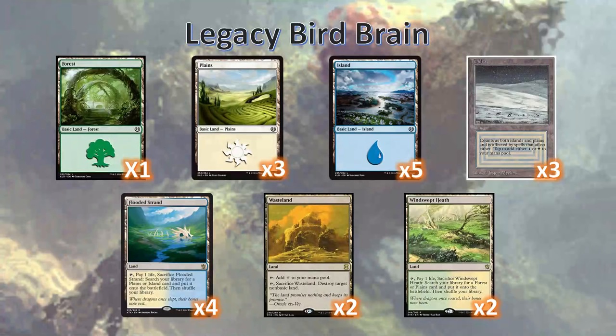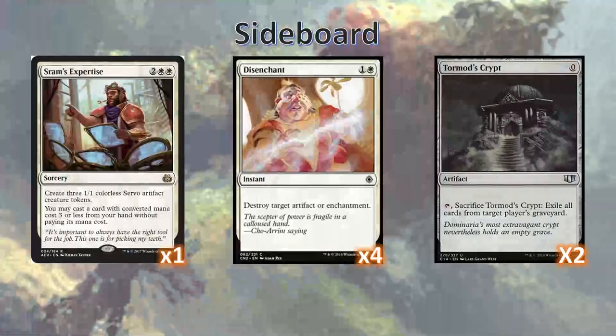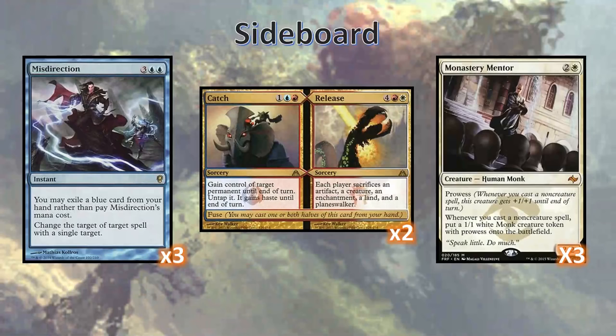When I've been playing, I've actually been able to get away with one Tundra and two Hallowed Fountains, so if budgets are concerned you can cut back, but I'd highly recommend at least one Tundra. Going onto the sideboard: we've got an extra Shram's Expertise for grindier matchups, Disenchant for decks with enchantments, Tormod's Crypt for decks with graveyards, Misdirection for decks with spells, Monastery Mentor for decks where going wide would be better, and Catch and Release, which is the spicy sideboard card I'm trying out. I've been using Catch and Release against decks with a very high variety of permanent types. The goal is to cast it fused the same way you would with Beck and Call — steal their best permanent and make them sacrifice a permanent of every type. We usually have bird tokens and excess lands to sacrifice, so those aren't a big deal. The biggest thing is we frequently have to sacrifice Brain in a Jar unless we're stealing an artifact. Opposing decks that run a diversity of permanent types are very much at risk of being Catch and Release blown out.